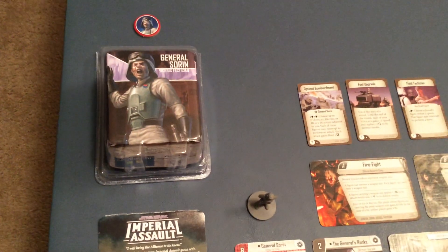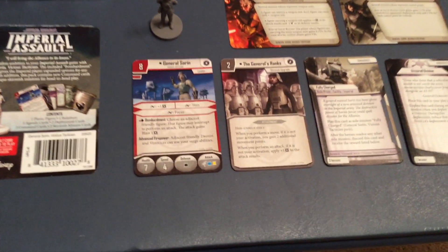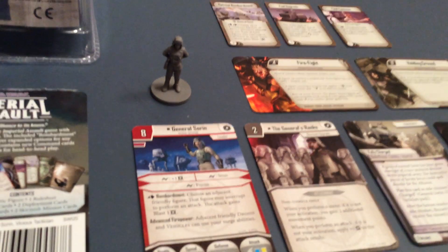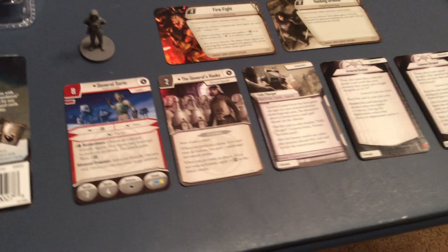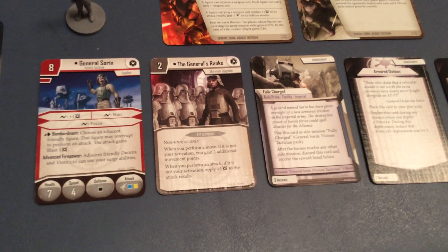Now in Return to Hoth, you get his deployment card and that little token there. In his actual villain pack, again, that being the back of the packaging here, you get his deployment card, General Sorin, and there's the General himself. Kind of cool that he's basically just standing all calm and collected with his arms crossed behind his back. We then have another deployment card, the General's Ranks, another Skirmish upgrade.